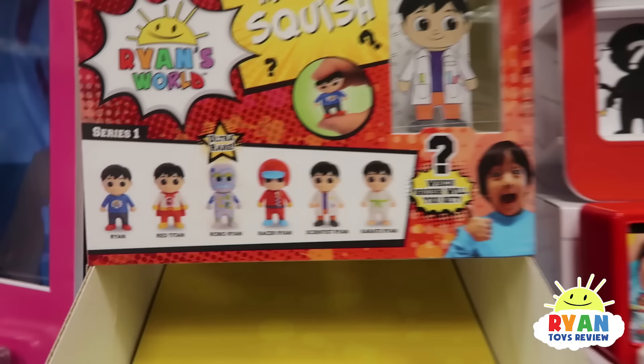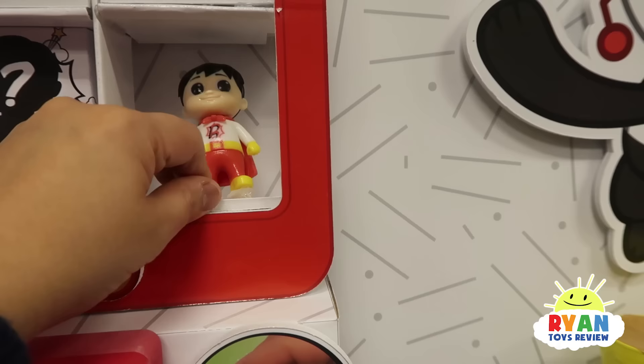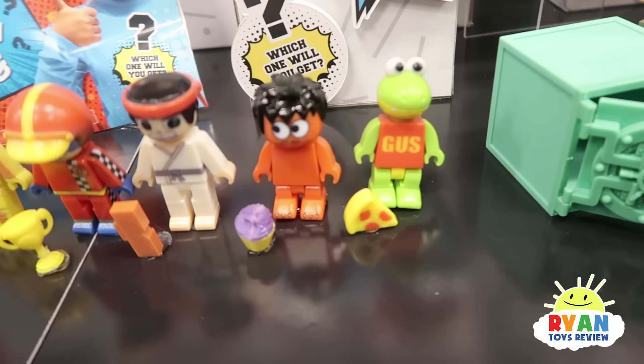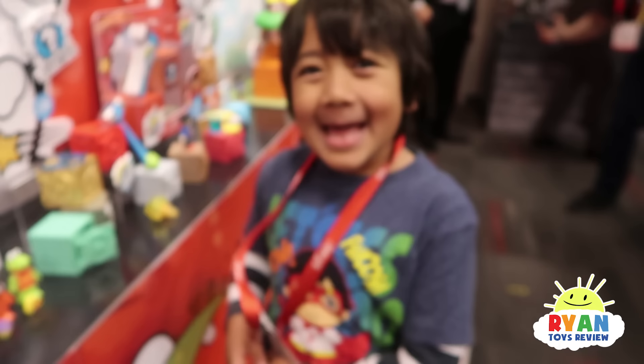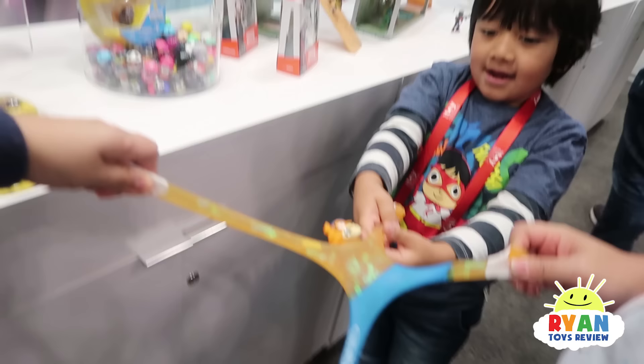Yes, Ryan! Oh Ryan, this is like an ultra rare robot! Wow! There's Ryan, red spike, Gus, pizza — Mo, what is this? Oh, cupcakes! Mo's naked! Mo's a monster! He doesn't need clothes! So what are these? Look how wobbly they are! Squishy! Whoa!